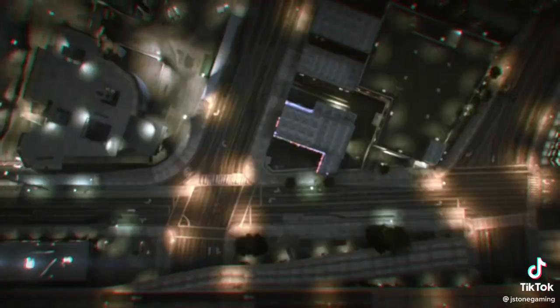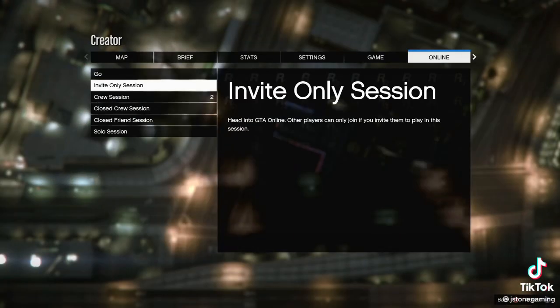Highlight exit to GTA 5. Open up the pause menu, go to Online, and highlight invite only session. Rapidly press the X button, accepting all the alerts.